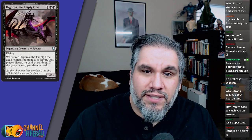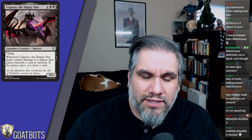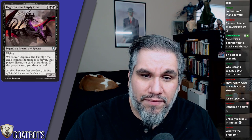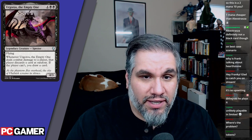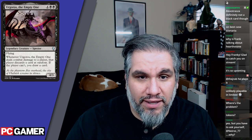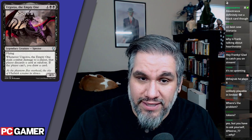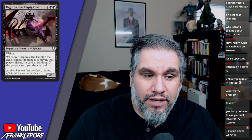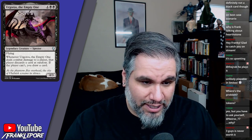Urgoros the Empty One: six mana, four-three flyer. When Urgoros deals combat damage to a player, that player discards a card at random; if they can't, you draw a card. This card is amazing — I'll play this in limited 1000% of the time. It's a four-power flyer for six, a little overcosted, but the ability is very strong. If they have no cards in hand, you draw a card. You're getting a card one way or another — whether they discard or you draw. That's pretty sweet.